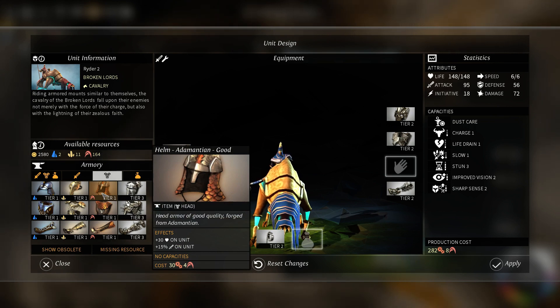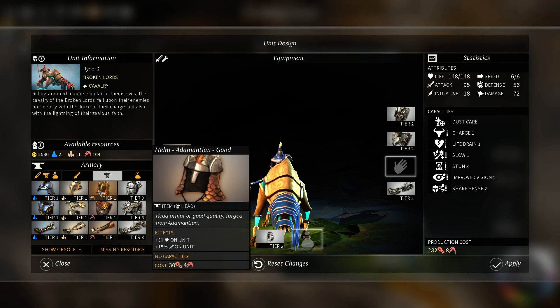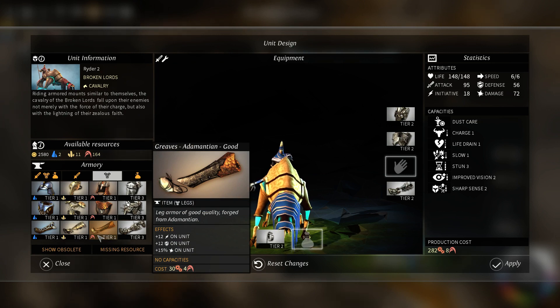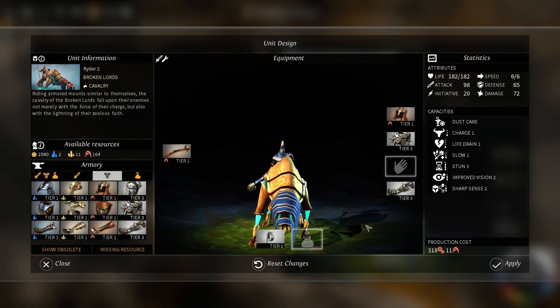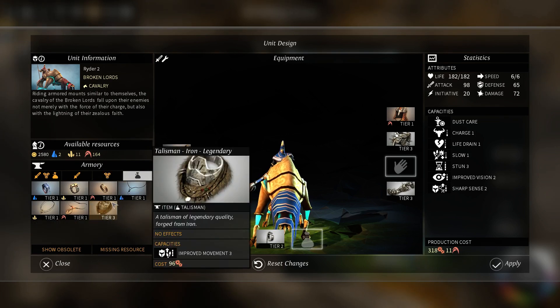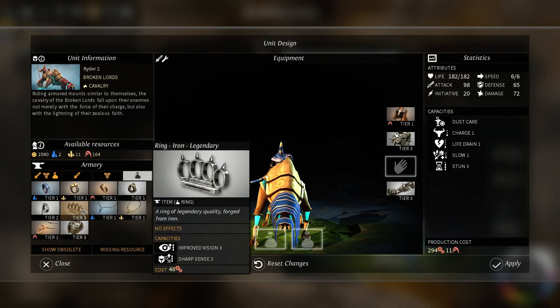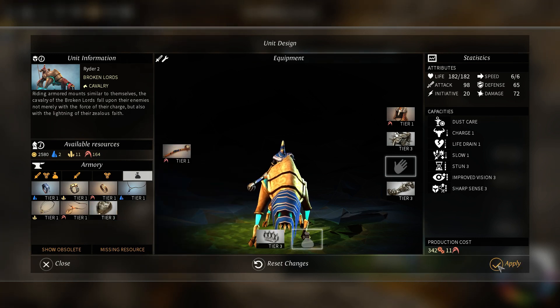Extra life, extra attack, extra defense, and extra damage. Maybe I'll take the boots here. Actually, extra attack and extra life - that sounds useful. And then we'll just add the default armor. Cancel this out. But we definitely want to grab sharp scents. I don't think we'll need to give them the extra movement - we'll keep the price reasonable.